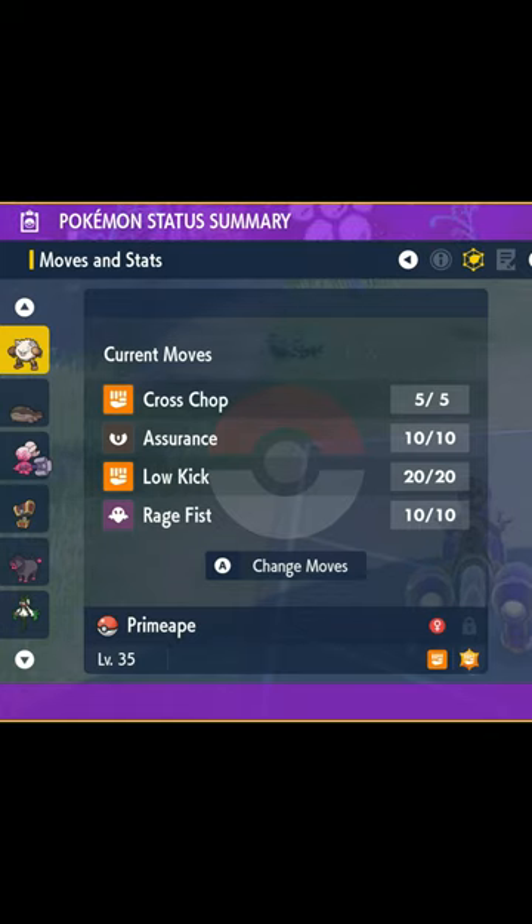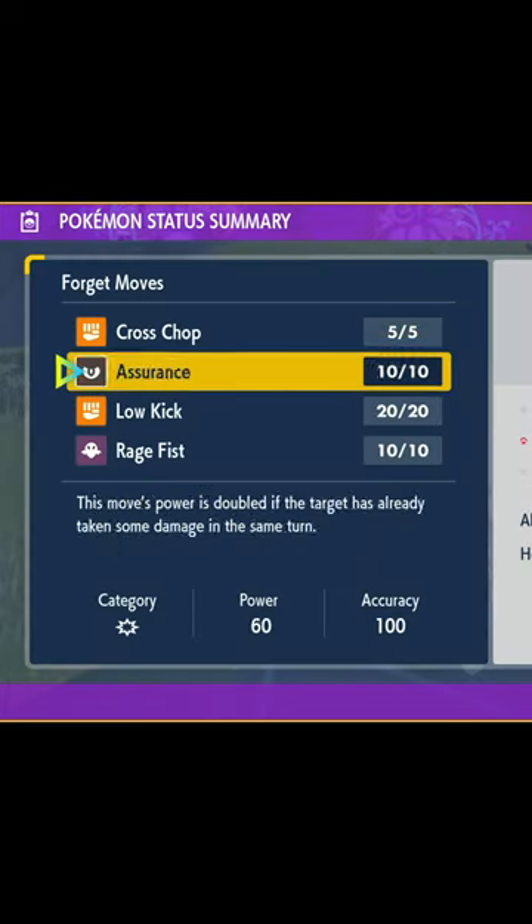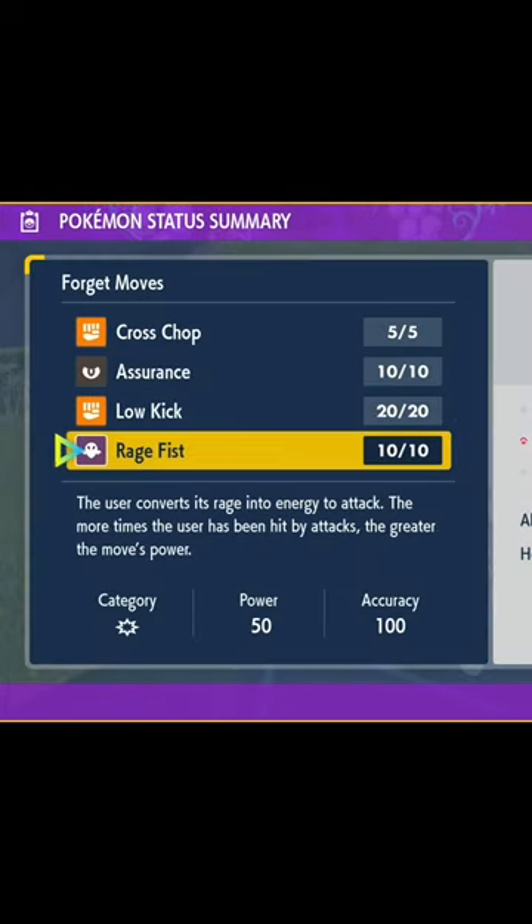I'm going to show you where and how Primeape evolves in Pokémon Scarlet and Violet. So at level 35, it's going to learn this Ghost-type move, Rage Fist.